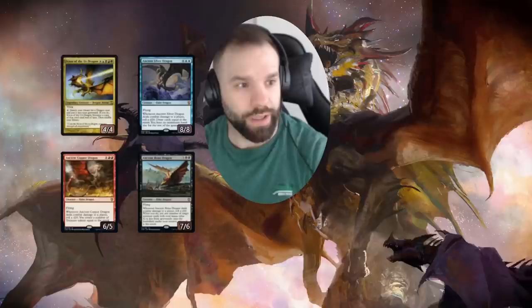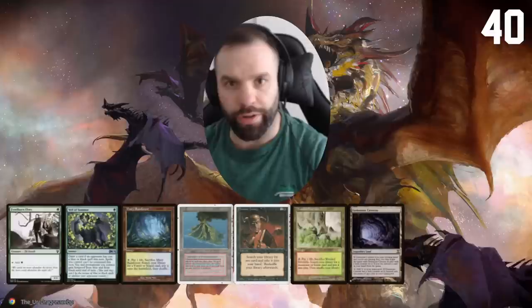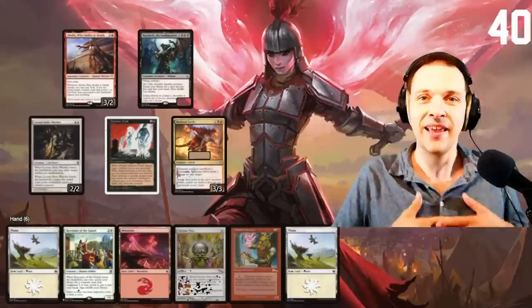Today I will be playing Scion of the Ur-Dragon. The new Commander Legends set does bring some new dragons that are really sweet — being able to draw like up to 20 cards, get 20 treasures, and bring back all my dragons with Scion's ability is going to be awesome. This is our starting seven, I think we're going to keep it. It gets us our commander out on turn three. We have Demonic Tutor if we need it, but being able to attack with our dragon on turn four is kind of what I'm looking for, and this hand lets me do it.